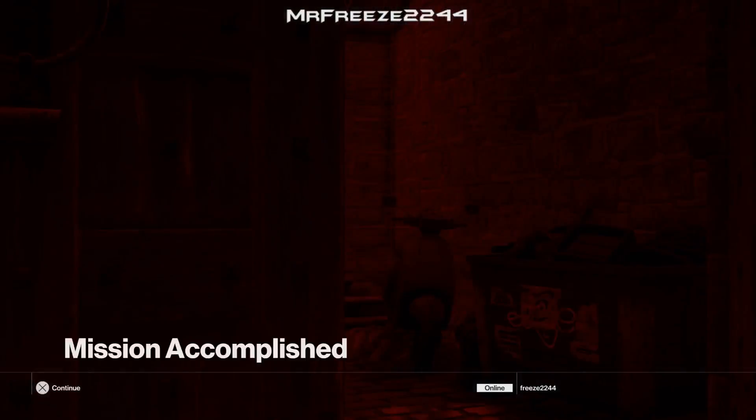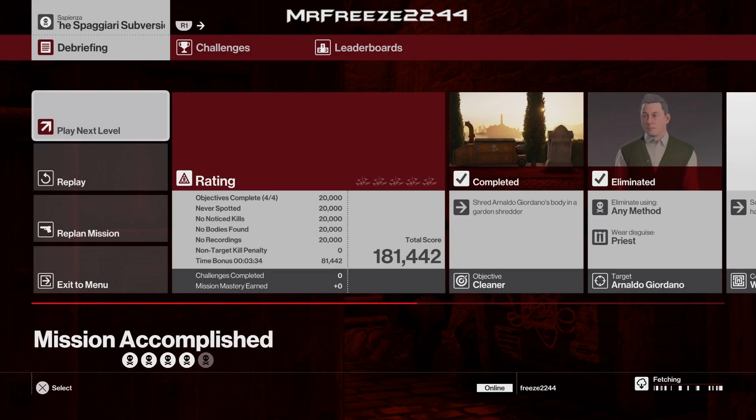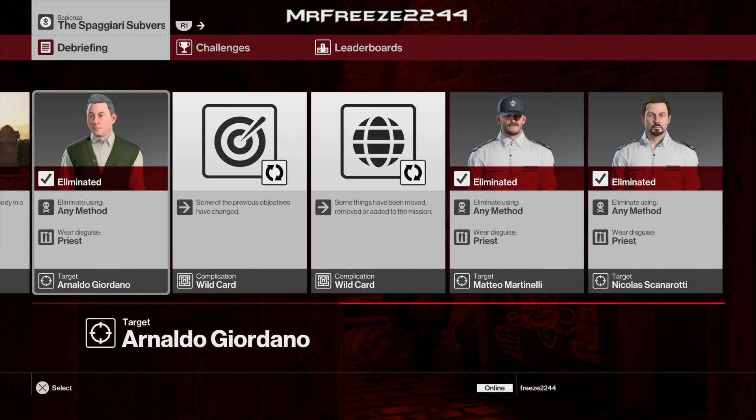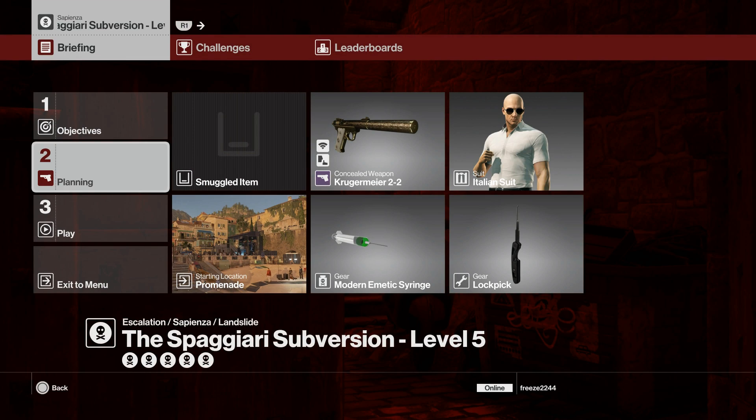There you go — you'll get the Silent Assassin rating. It's not too difficult. For level 5, I feel like they tried to give us a tough challenge but we worked our way around it and it actually worked out pretty well. We're going to bring along our Emetic Syringe and the Lockpick.